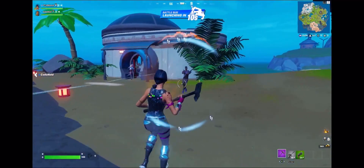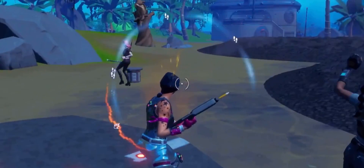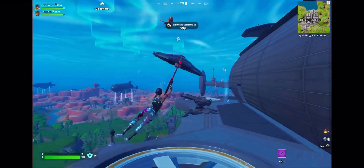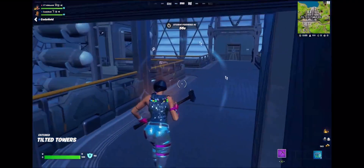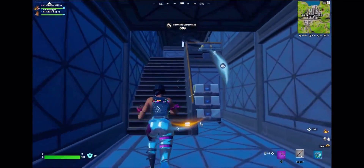As you can see right here, almost every one of these players are bots — just by the way they're running around, shooting, and default dancing right there. You can tell they're bots. No one is landing here, maybe one guy landing in this whole entire place, which is already a good indicator that it's a bot lobby when there's literally like one person landing at Tilted.